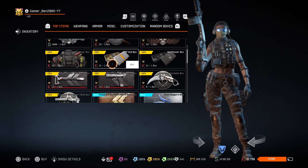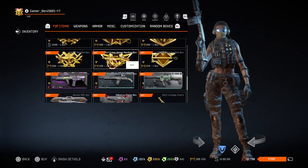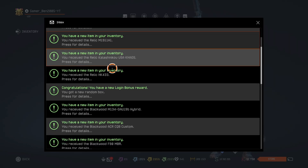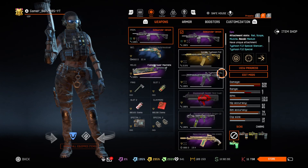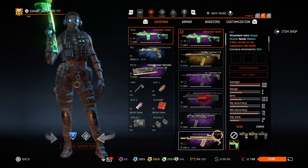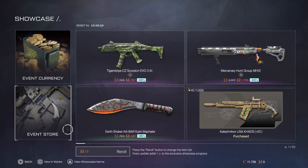Let's see the shop — they will update it tomorrow, probably on Friday. Let's see the conversion rates on the expedition event. You will be able to get the Kalashikov USA Chaos from this event, then the Beretta PMX of course.